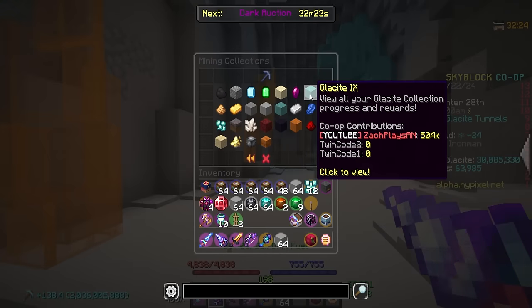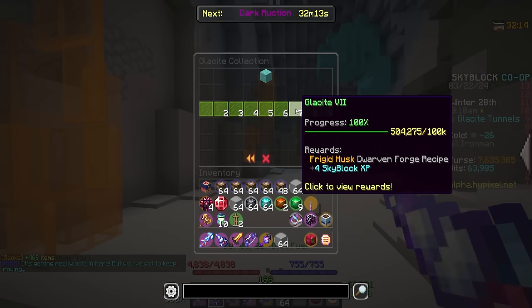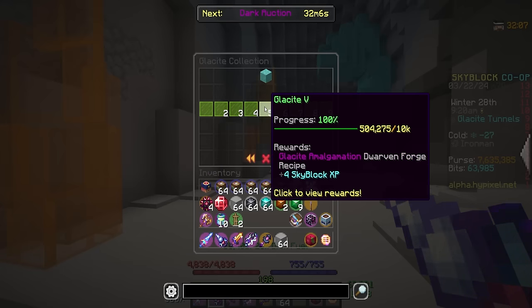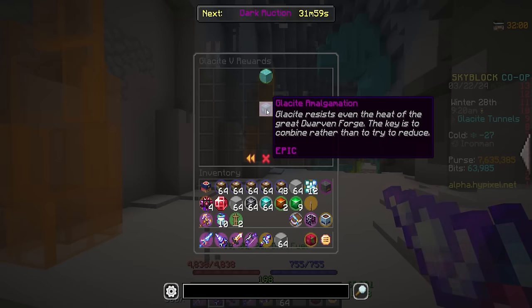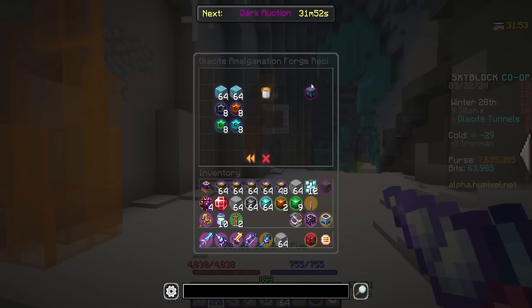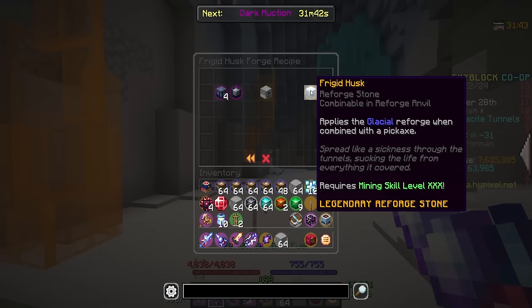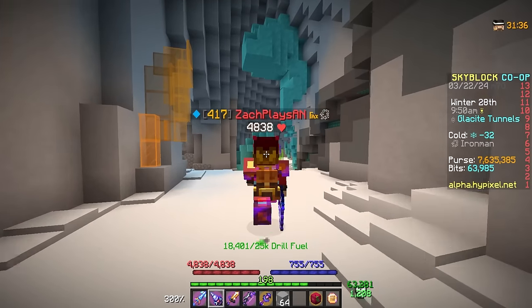The Glassite collection includes rewards like mining fortune, a Chilled Torch coming soon, Enchanted Glassite, and Glassite Amalgamation — which you need for a lot of different crafts. You need Heart of the Mountain level 7 to enter this area, but you can now go all the way up to level 10. There's also a new reforge called Frigid Husk when combined with a pickaxe, and more Glassite Amalgamation requirements in the forge.